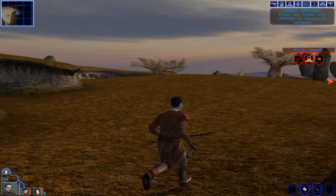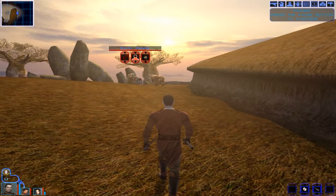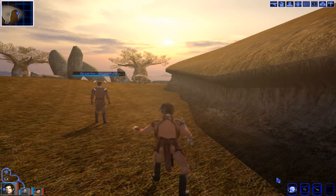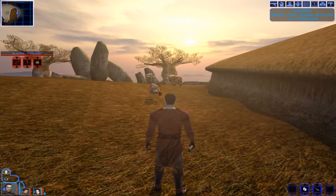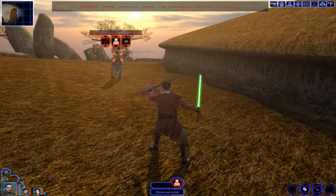Now all we have to do is the main Mandalorian fight, but I'm not actually sure where it is. There's the droid though. Let's go ahead and get Bastila. Don't use Cure — use Night Valor. And Shield. Let's see if we can use Wound on this Cath Hound. It worked that time, good stuff.